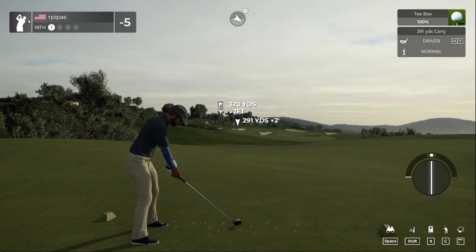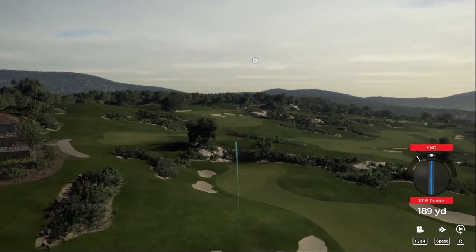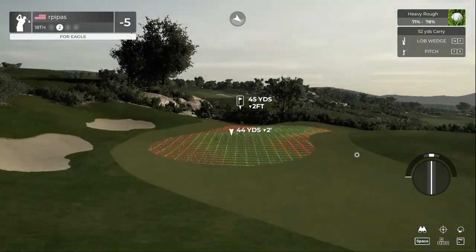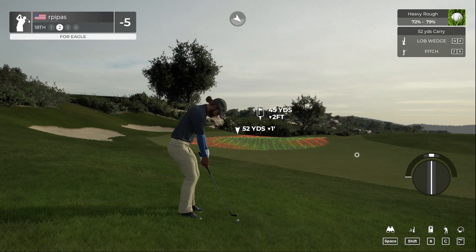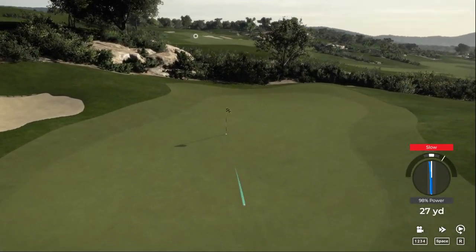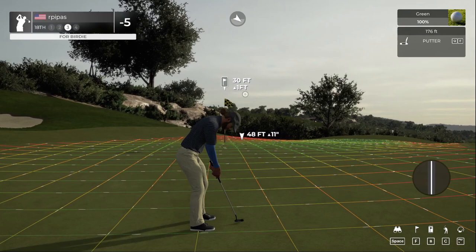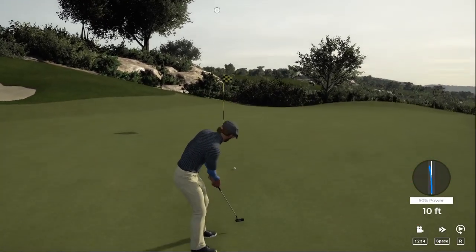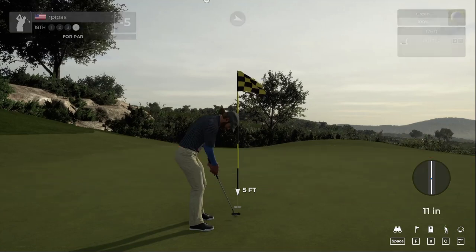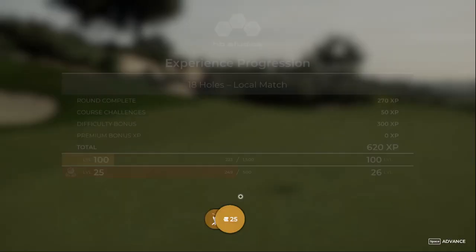With the wind and the elevation, not expecting to hit the green — we're just going to hit it down there. That'll work — that's not going to be good. Time for our second shot on number 18 — just going to get that onto the green and sink the next putt to grab that birdie. That one could have used a bit more pace. Make our par. So that's a good round for us — five under par, a 68.